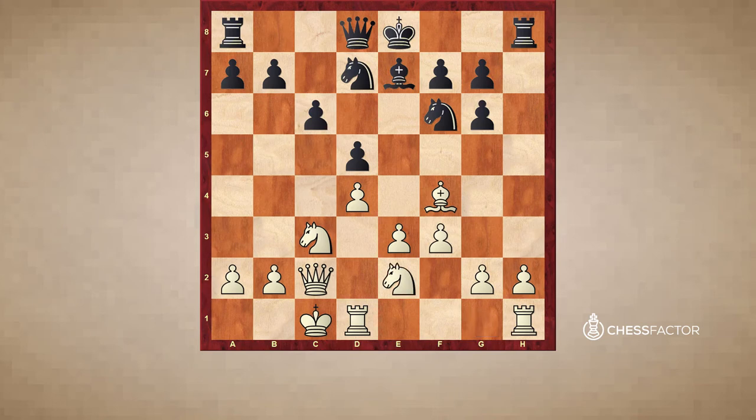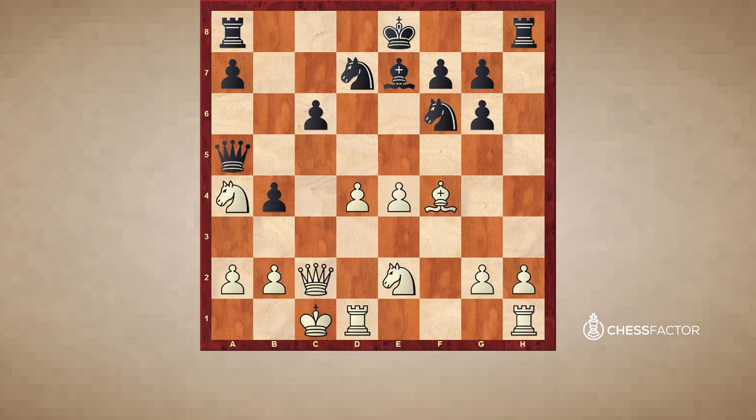Perhaps it was black's best chance to play Nh5 here, and then maybe he's fine. So perhaps Ne2 wasn't the most accurate — maybe white should have started with e4. But these are details; I just wanted to show you the ideas. b5 was played, and now after b5, e4 was played, b4, Na4, dxe, fxe, and Qa5.